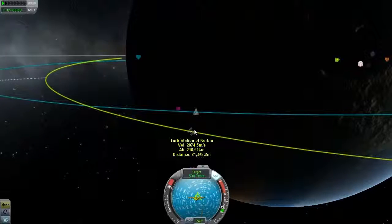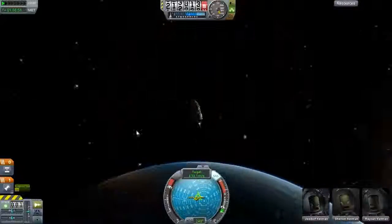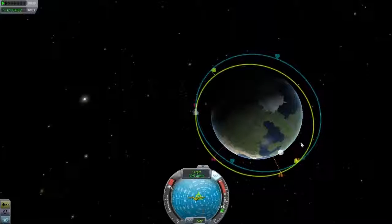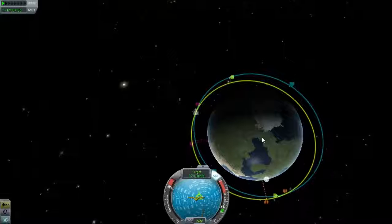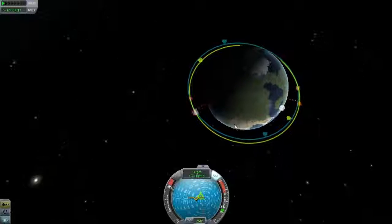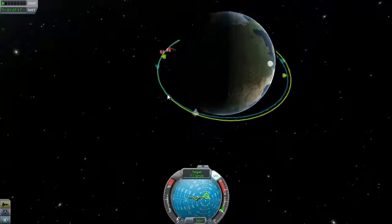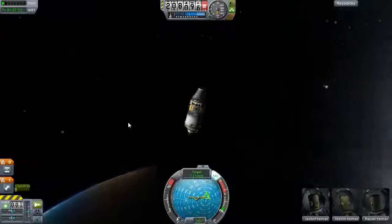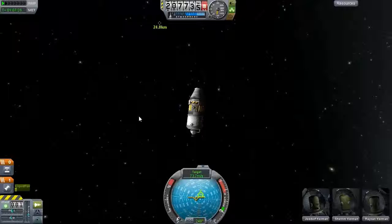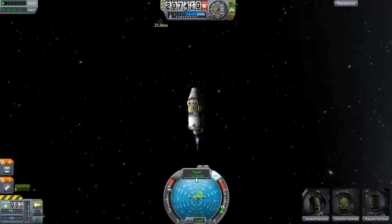I'm about 21 kilometers away from this thing. I need to keep my orbit in check so I won't miss it. I don't have a maneuver node activated here because I don't really like them when they're on the wing — I like them for intercepting plans because I can see when I get close to them. So now I'm gonna see if I can point straight to the target.